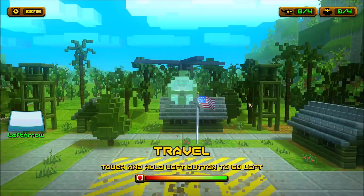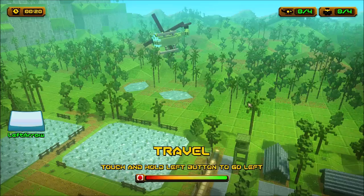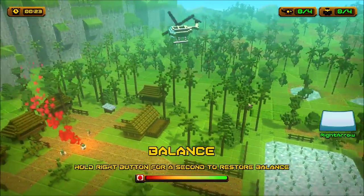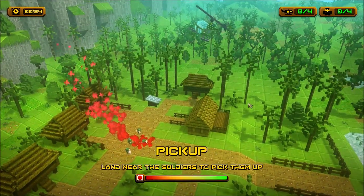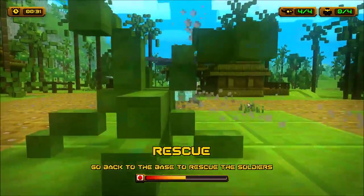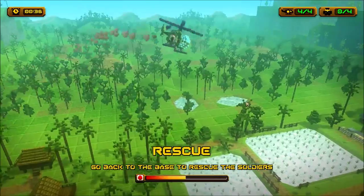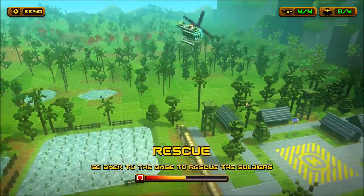Take off again. Touch and hold the left button to go left. Touch and hold the left button to go left. Balance. Land near the soldiers to pick them up. This game looks a little... weird.